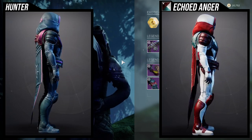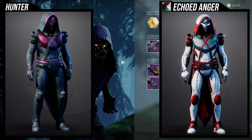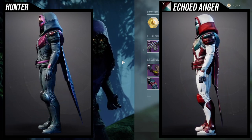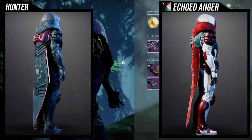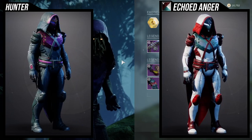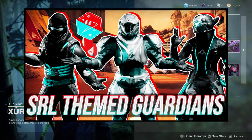I think damn near everything from Pathfinder for Hunters is really good. The arms are really good if you want a leather look, the chest piece is decent, and the cloak is probably the worst piece from the whole set. But the helmet is legitimately one of the best helmets — if you want to go for a night look or a royal look, it's one of my favorite helmets for the Hunter. The boots are also really good for a very simplistic, almost minimalistic hunter look — I've used it in a few videos, specifically the SRL look I made.